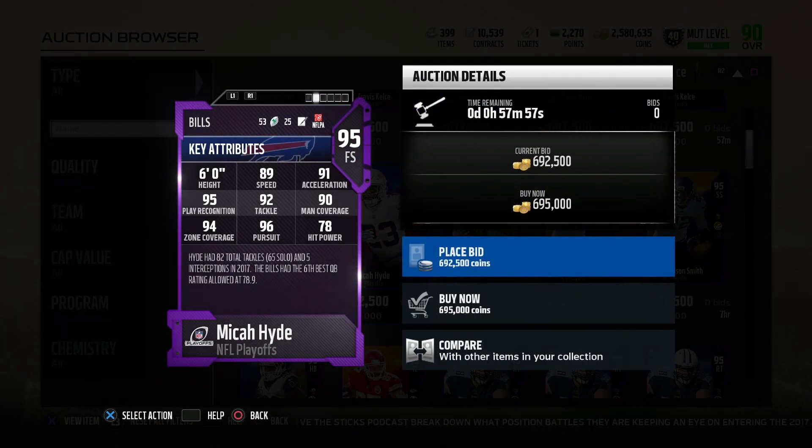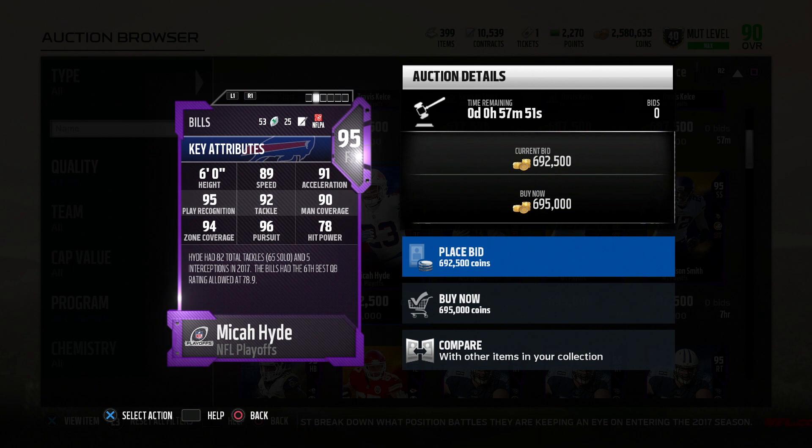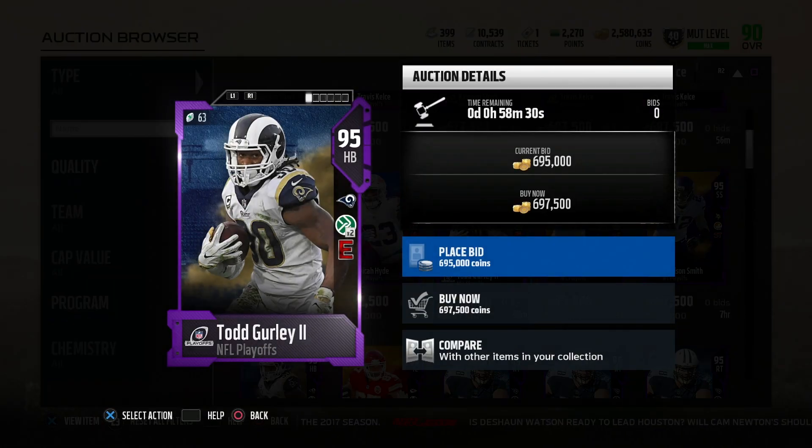Michael Huff right here — just showing some of my favorites: 89 speed, 92 tackle, 90 man zone, 90 man coverage, and 94 zone. I'd use Michael Huff at cornerback, but 89 speed is slow to me. When I'm pressing I need a safety that's gonna go get the ball and not get beaten deep, so I'd probably play him at corner but use him at free safety for a video.